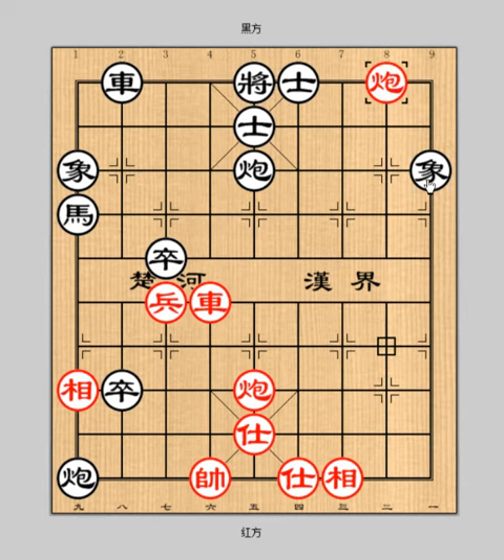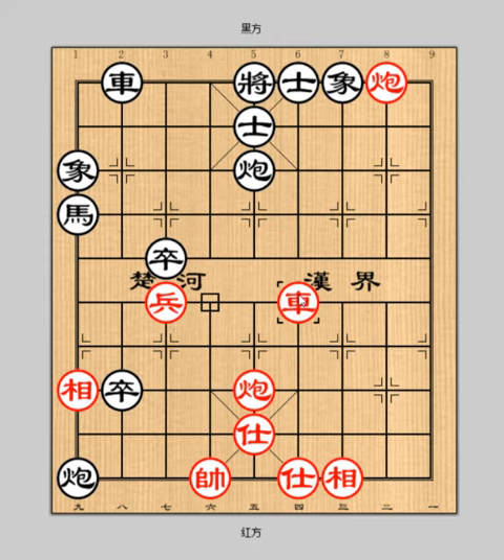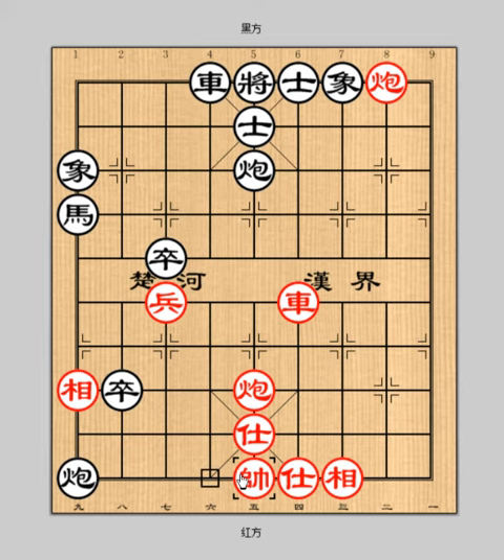Elephant 9 minus 7. Then chariot 6 to 4 — an excellent move. Red's next move is chariot 4 plus 5 checkmate. The only move black can go is chariot 2 to 4 check. Red general 6 to 5. In this situation, black still cannot dissolve the checkmate. Red wins the game. Let's review the game again.